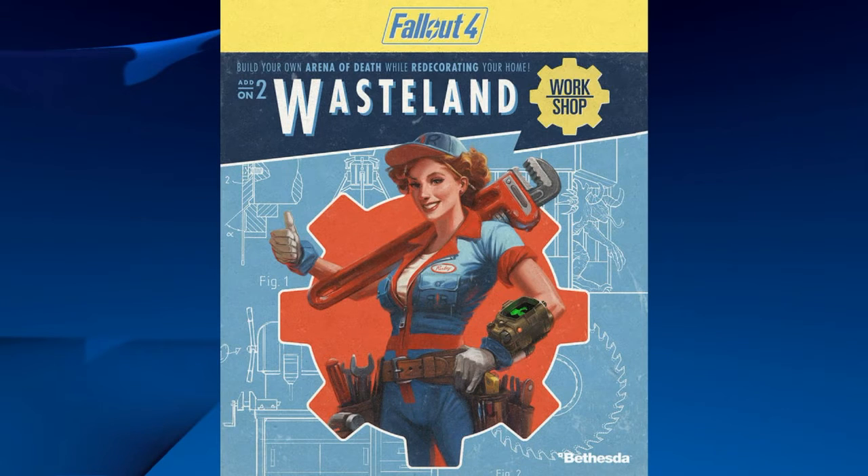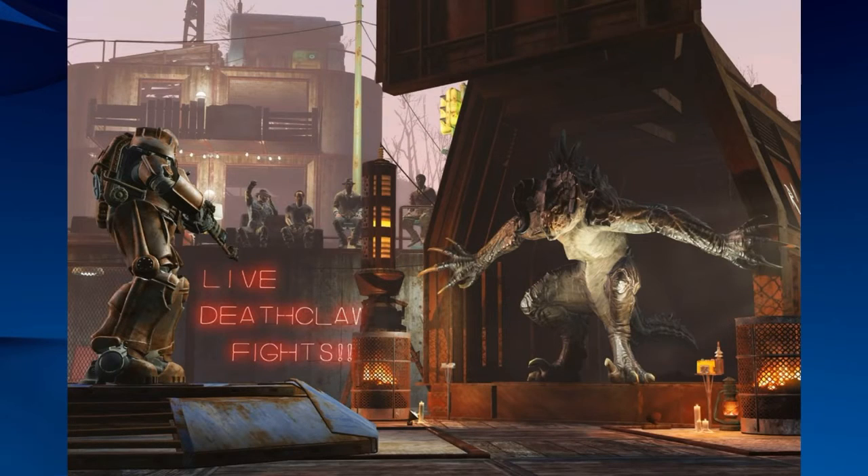Looking at the background here of the blueprint models, we have the deathclaw cage, a giant saw blade, a workshop bench, and what looks like a foundation or trap blueprint on the top left. In the middle top there's also a turret, so we might be getting new turrets or possibly a new searchlight of some sort.